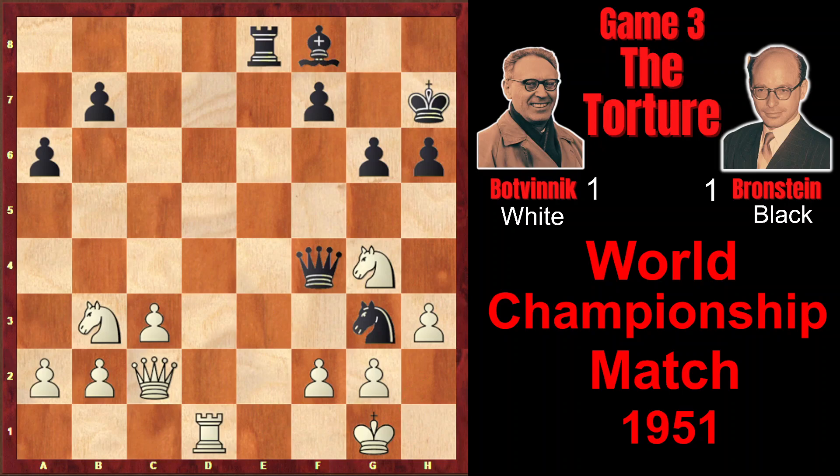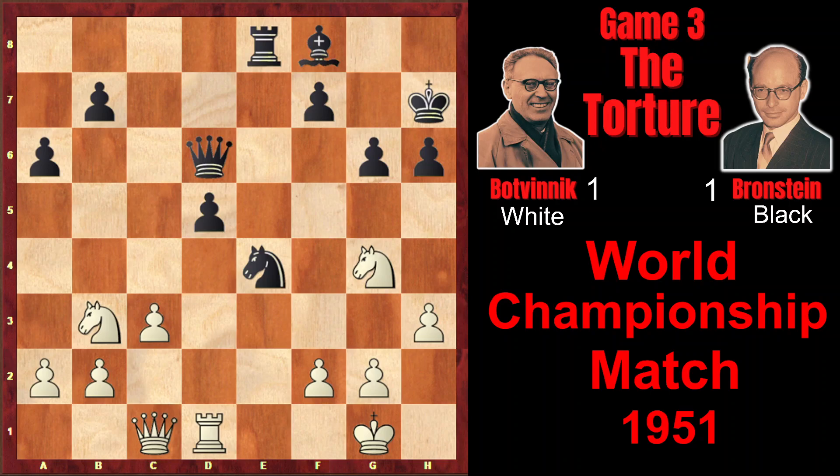That's why after Ng3, white would play something like Rd1 in order to defend the back rank. But again, Ne2 check would follow and h5, and black has very good compensation for the sacrificed pawn and initiative. That's why after Qf4, Botvinnik didn't capture the pawn and played Qc1, offering the exchange of queens. When the opponent has an isolated pawn, it's a good idea to exchange as many pieces as possible, because the endgame would be almost always winning.